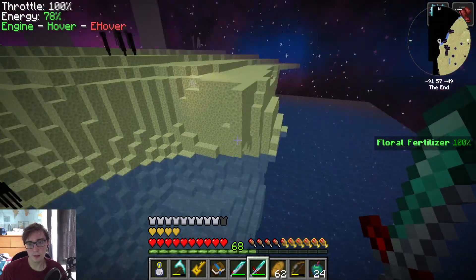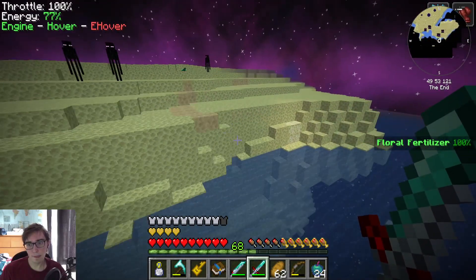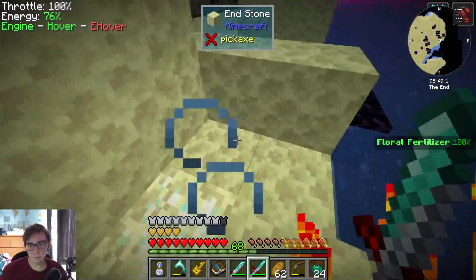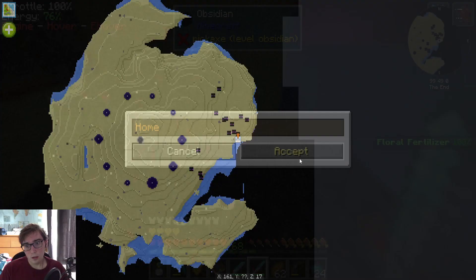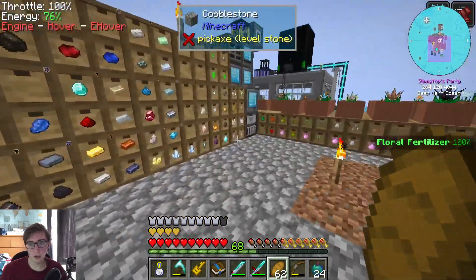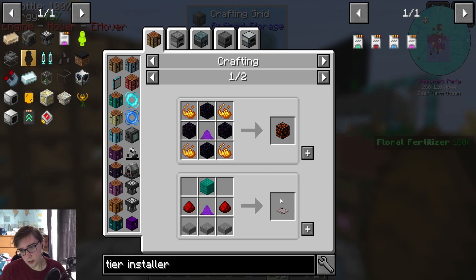If I just quickly skim around the border I should be able to find it. It just shoots you up. This diamond chestpack is so useful. Is this a normal Minecraft thing? Here it is - waypoint home. I'm actually going to go home and drop off some stuff because I don't want to lose draconium and all that good stuff. The dragon heart - what is that for? Oh, it's used for a lot of this stuff.